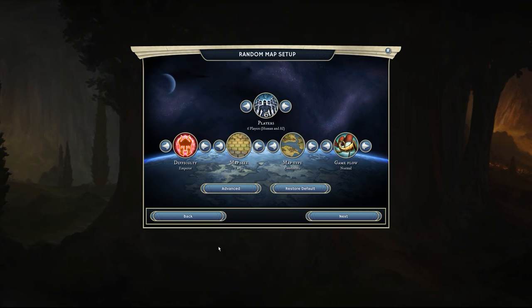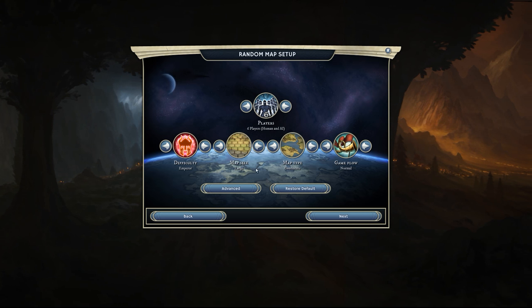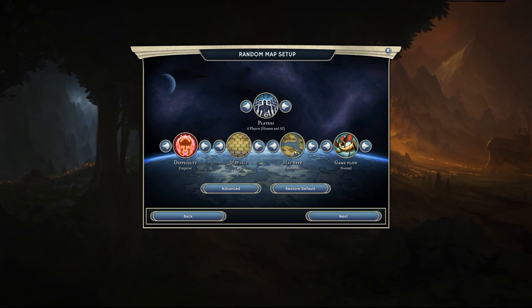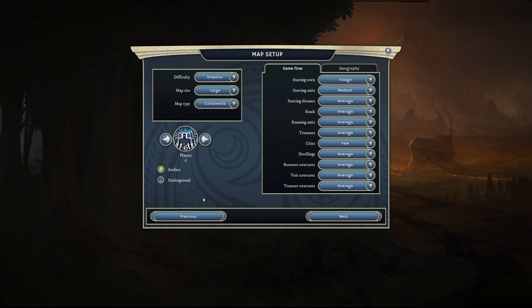Hey people, injured here, welcome to another Age of Wonders 3 playthrough. Right here on the random map setup screen, you can see we're playing with a large map size this time. We've got emperor difficulty, continents. Nothing in here needs to change — few cities with balanced geography, all that good stuff. No underground.